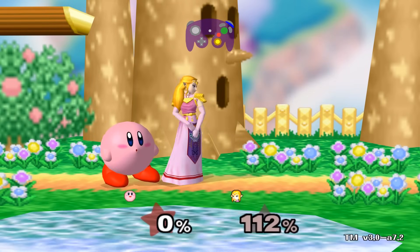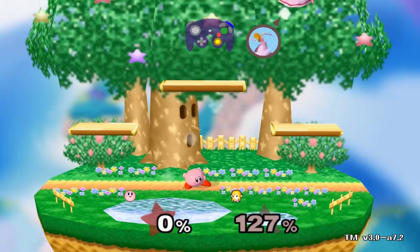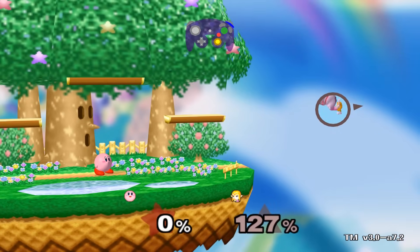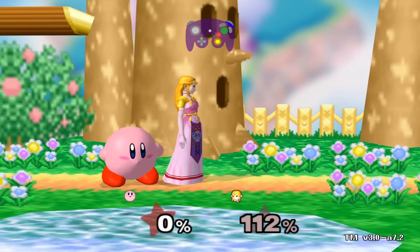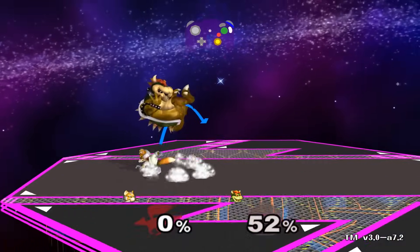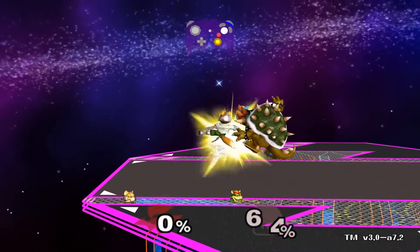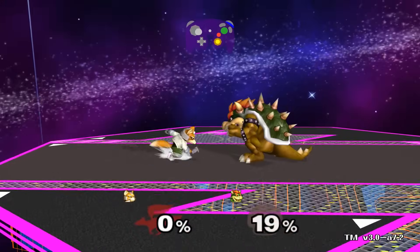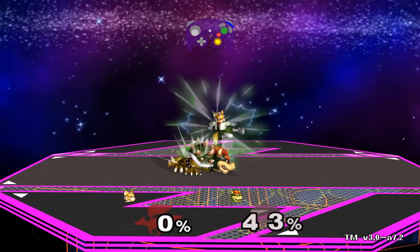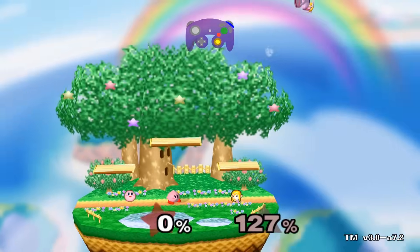Directional influence (DI) allows you to live longer and escape combos. If you hold in, you can survive. Here's an example of a forward smash on Zelda killing at 112%, but if Zelda holds DI in, then she lives. However, holding DI in the whole time is bad because it allows you to get comboed more intensely. To get out of combos, DI out; and to survive killing hits, DI in.